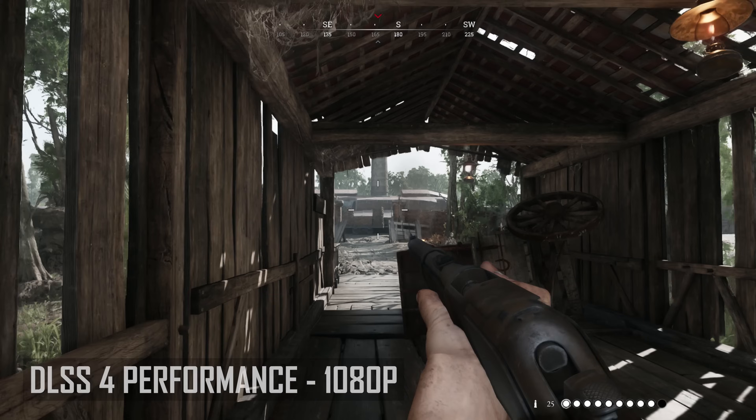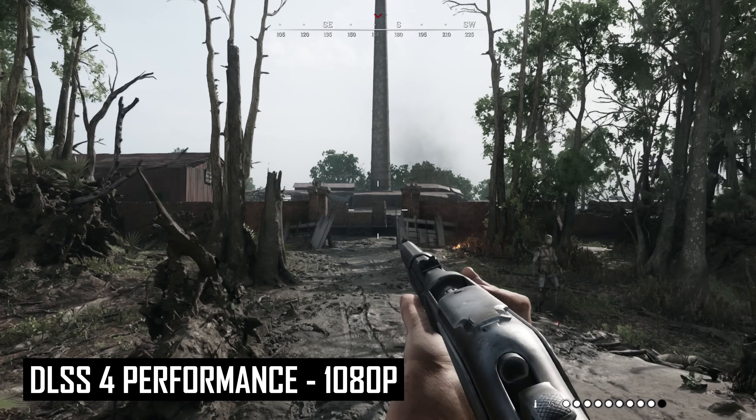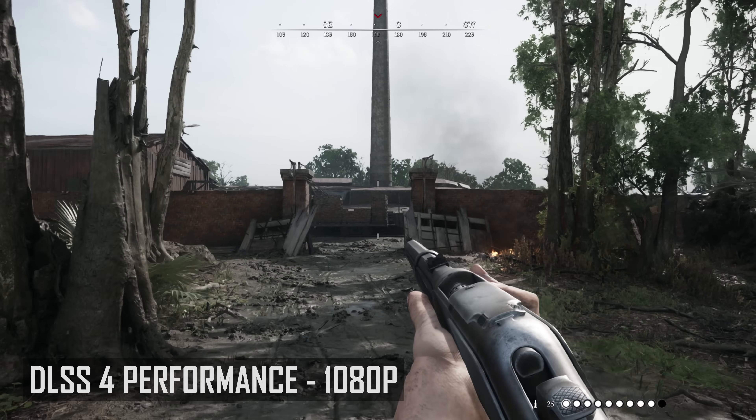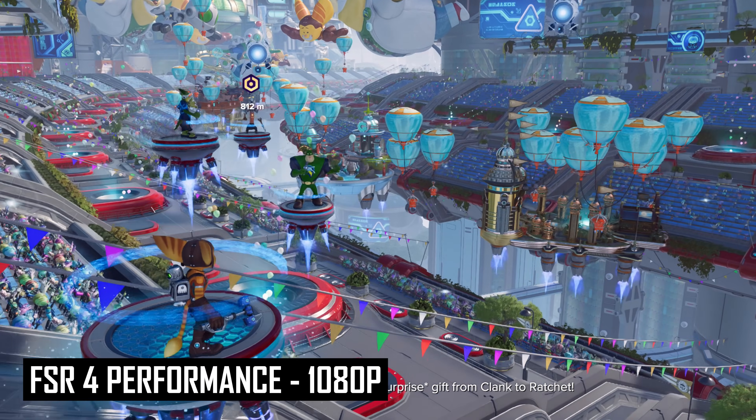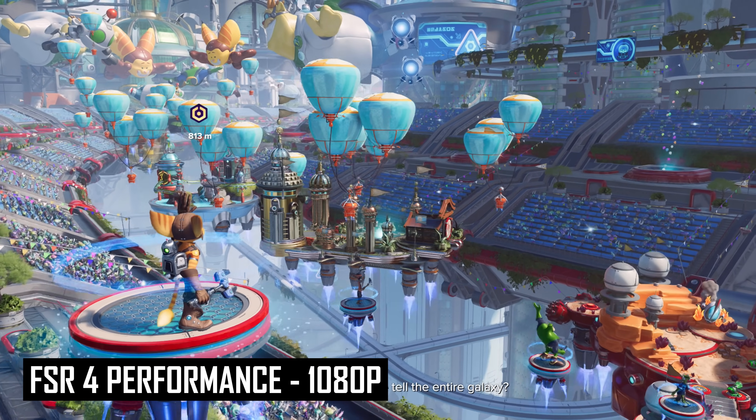As for the minimum viable modes at 1080p, the quality mode for both DLSS4 and FSR4 is easy to recommend. Below that, it does get harder. With DLSS4, disocclusion artifacts and blur trails become very noticeable at lower modes, especially the performance mode, which I cannot recommend. With FSR4, stability gets a bit worse — and it isn't amazing to begin with — so I'd largely stick to the quality mode at 1080p. You might also find that lower modes don't boost performance all that much because the render resolution is already so low, so quality typically strikes the best balance.